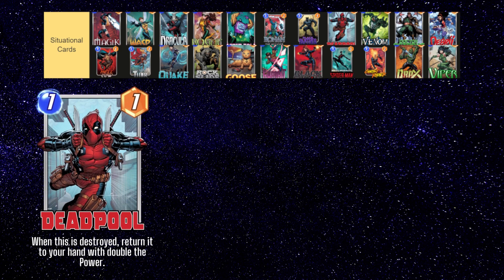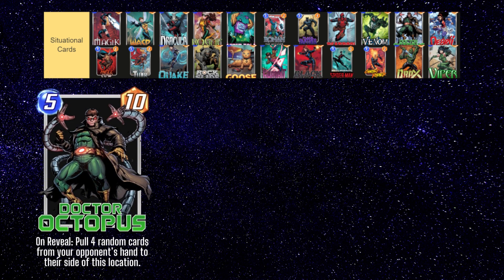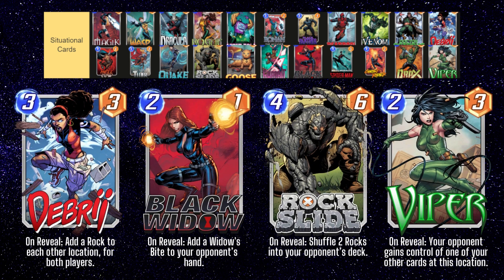Deadpool is a decent card, but he needs quite a bit of support to make him work. Obviously any destroy card works well here, as are any cards that buff single targets like Forge and Hulkbuster. Dr. Octopus is a really interesting card with a unique effect, but he's really difficult to use in my experience — he's generally a really high variance card that can sometimes immediately win or lose you the game. You should consider playing with Cosmo if you just want the stats without the variance of his effect. The next few cards — Debris, Black Widow, Rock Slide, and Viper — are all decent cards to add to a disruption style deck, but they're not too powerful on their own. You generally need a bunch of these disruption cards packaged together to really mess with your opponent. Debris has some additional synergy with cards like Kazar, Blue Marvel, and Patriot.